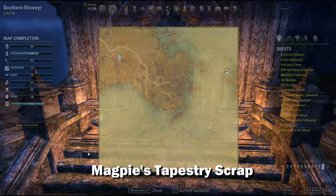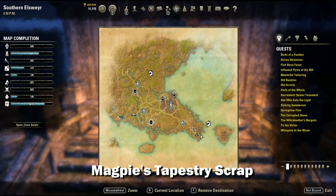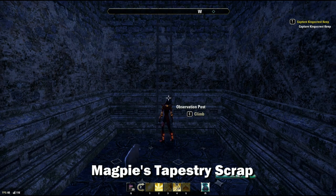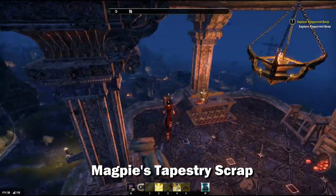The last piece we're going after is the Magpie piece, and it is located all the way down here. Climb this ladder and at the top you'll find the piece hanging out right here.